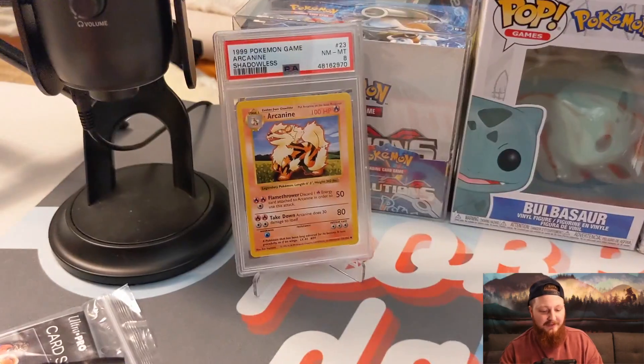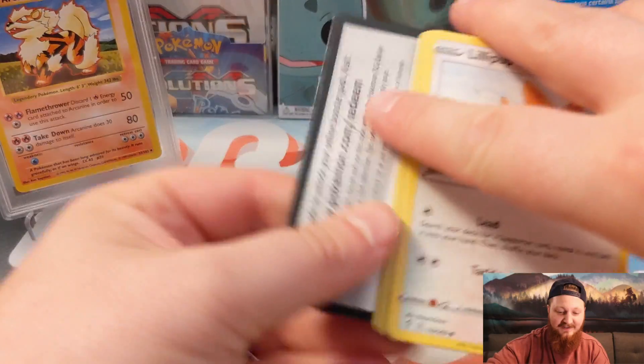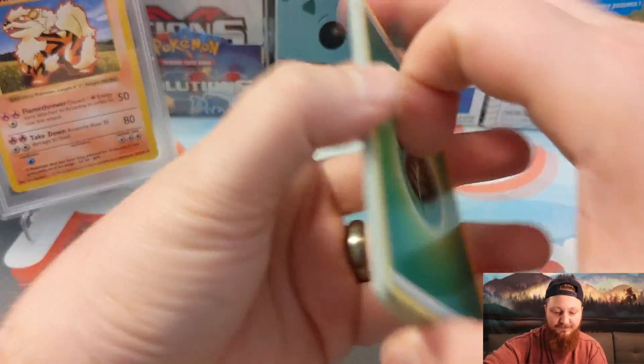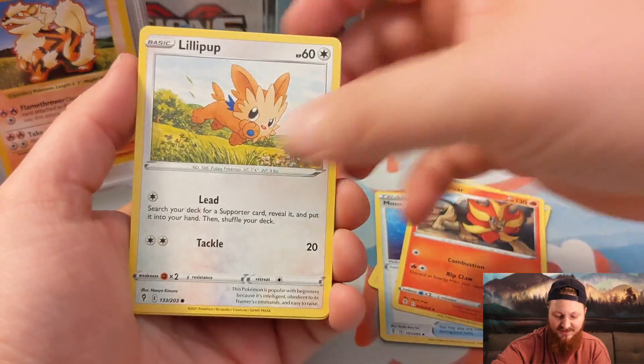Here we go, fam. We got a Rayquaza, big dog over there. Give us the luck! Let's get this thing going here. It's been a hot minute since we've opened some Evolving Skies, so I'm excited to crack some open and see if we can get anything cool. Man, I wish they did amazing rares in this set — that would have been so, so sick.